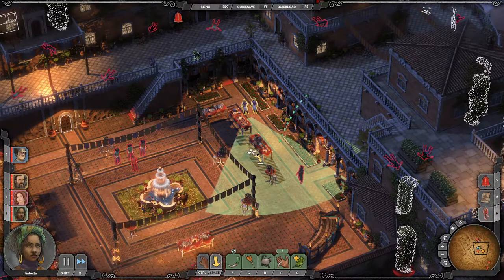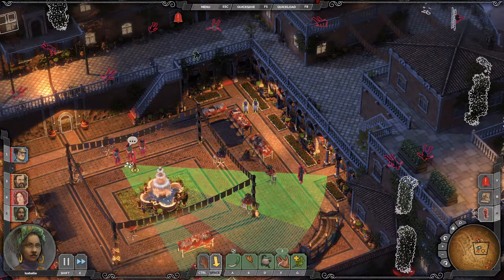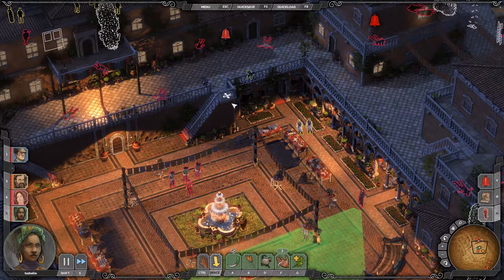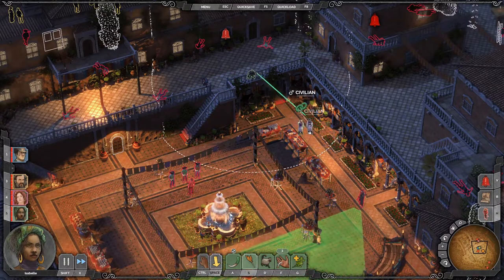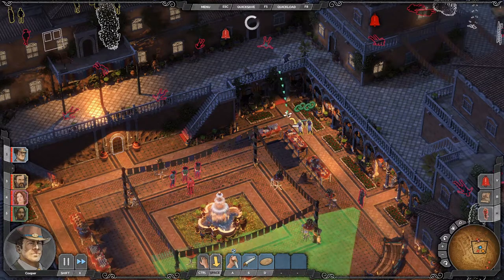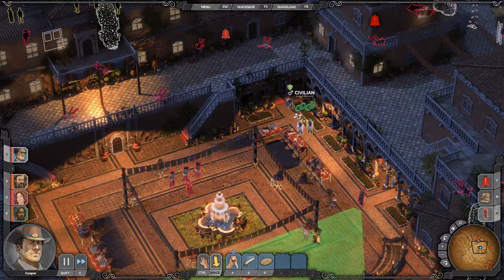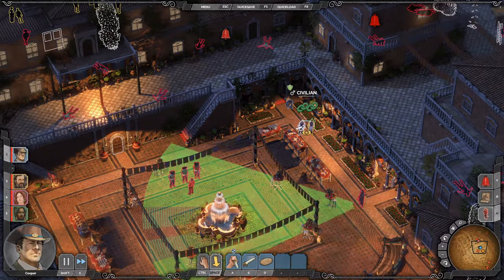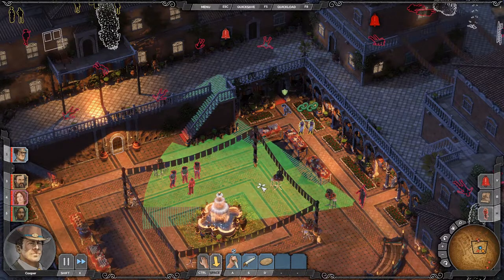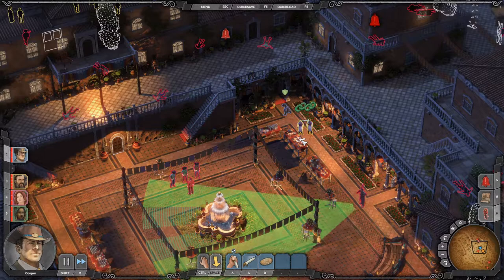Maybe actually — does anyone see these two guys? I don't think so. No one sees those two guys. So if Isabelle links them, and then Cooper jumps down here and knocks him out... How is it I knock out instead of kill? I don't want to kill the civilians.